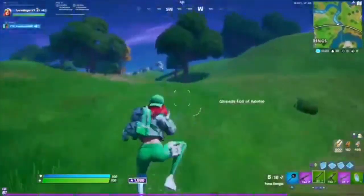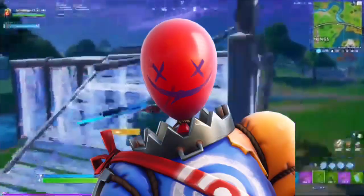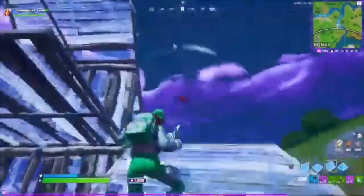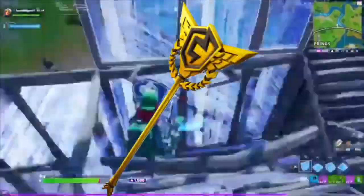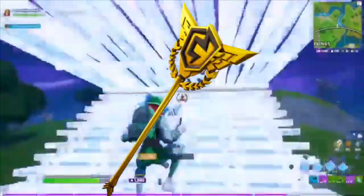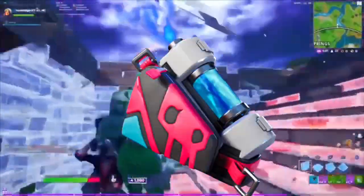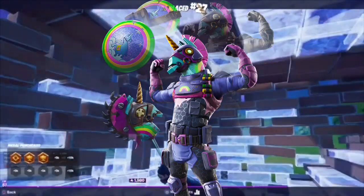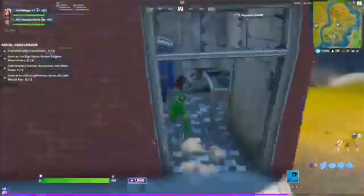Coming in number three on our list is Airhead. It's kind of like a test dummy looking skin. It has a balloon head with X's for its eyes and a nice little mouth — a very nice skin overall. With that we have the Axe of Champions, a nice little FNCS pickaxe. Then we have the Back Burner and the Bash Bundle. You might say we've already had Bash, but we've not had a bundle yet, so make sure to stay tuned.